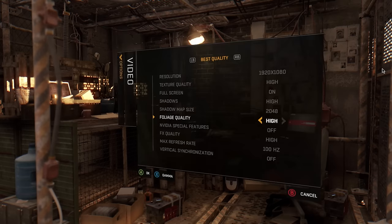For now let's check out the video options. I know a lot of you PC folk like to see what's available. We've got resolution, texture set to higher, fullscreen on, high shadows. You can increase the map size of the shadows — not really sure what that does. Foliage is set to higher, and there's some Nvidia special features I have no idea about.